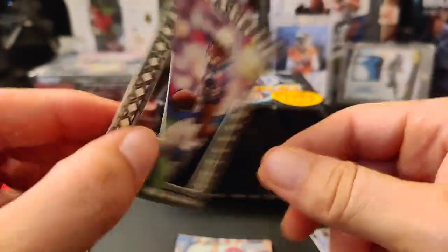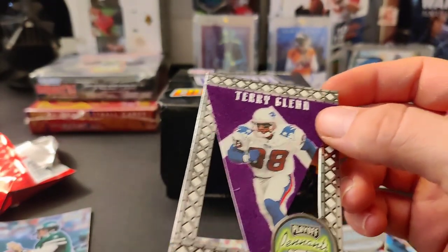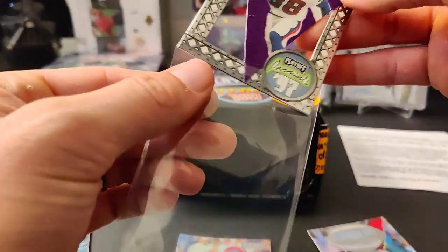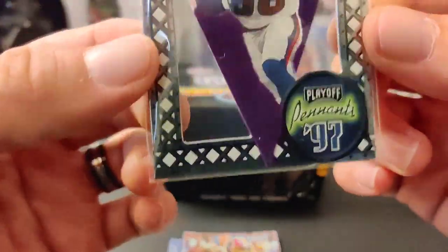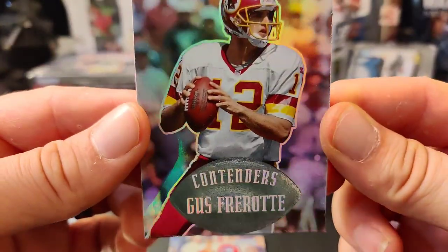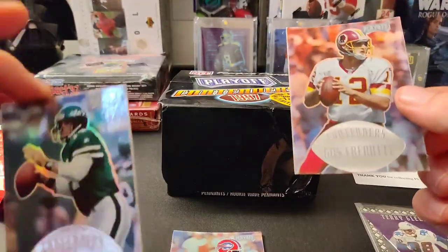No numbering that I can see, but that's a really cool looking card. I like these. It's pretty cool stuff — put this in a sleeve. I have no idea how to identify what type this one is, but it's some kind of parallel. I'll figure that out later. And then this one is a Contenders Gus Frerotte — I'm assuming that one is just a base. Yeah, that was a base.